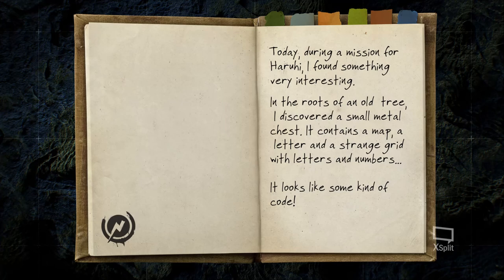Hello everyone! Today I will show you how to solve the puzzle 'Plant a Tree.' The story starts with someone who found a letter. The character says: during a mission for Haruhi, I found something very interesting at the root of an old tree — a small metal chest containing a map, a letter, and a strange strip with letters and numbers that looks like some kind of code. So today we will be decrypting these codes and figuring out the message.